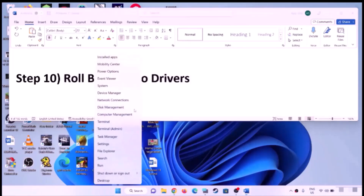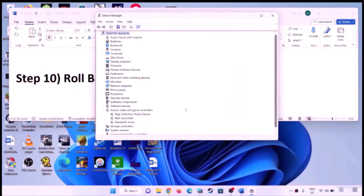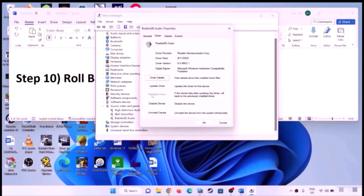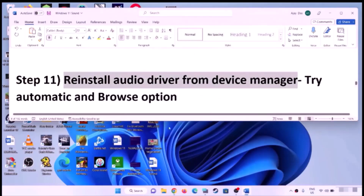Roll back the audio drivers. Right-click the Start menu and open Device Manager. Expand Sound, Video and Game Controllers, select your audio device, right-click and select Properties, then go to the Driver tab. If Roll Back Driver is highlighted, click it to roll back. If it is grayed out like in this example, you can skip this step.